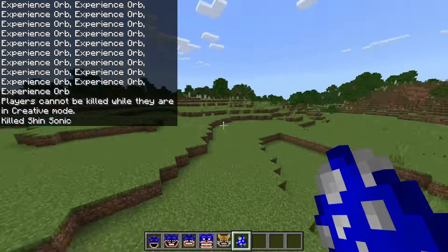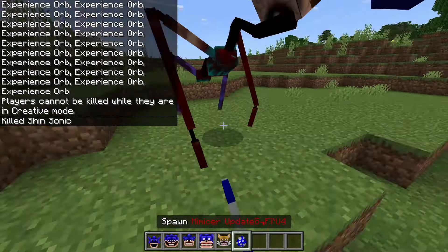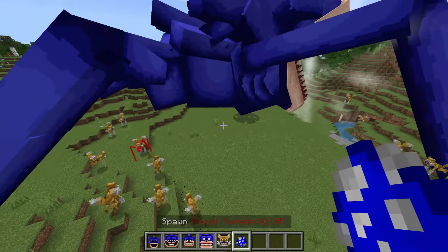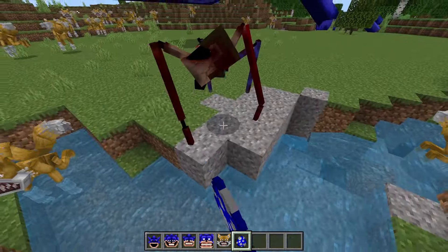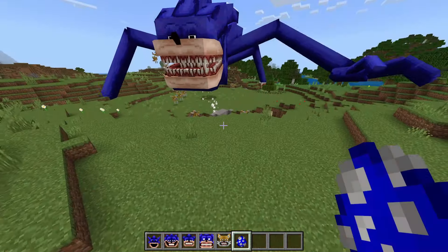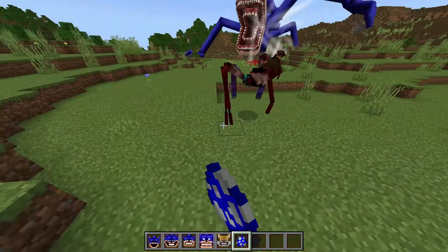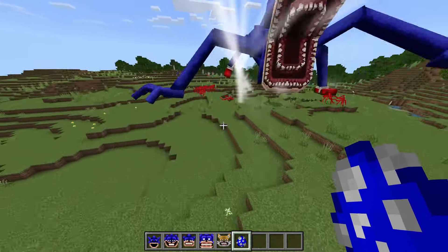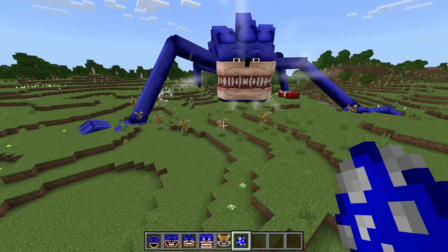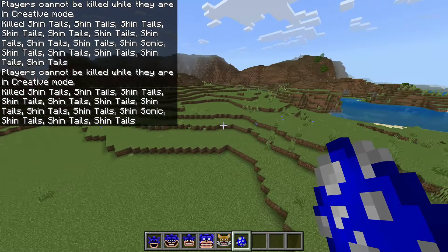Now for Shin Sonic Phase Four up against the Mimicker — I can already tell how this is going to go. I wouldn't be surprised if that burst attack was more than enough to take it out instead of those Shin Tails. Let's put in a good army just in case. Yeah, this is kind of predictable but still insane — gets rid of all of them already.